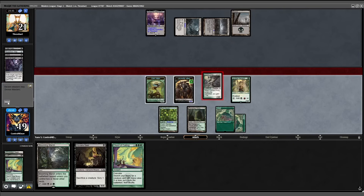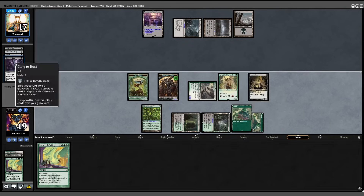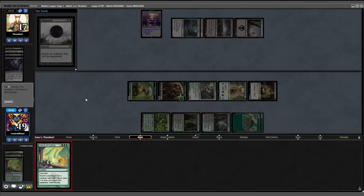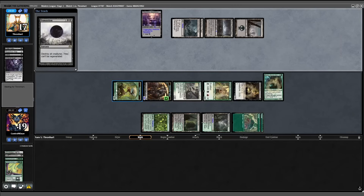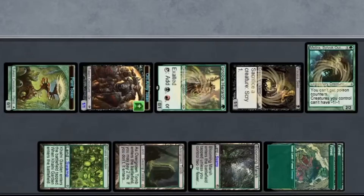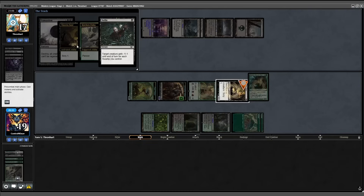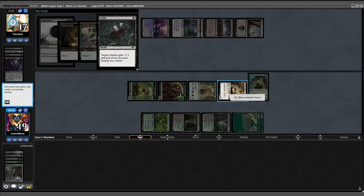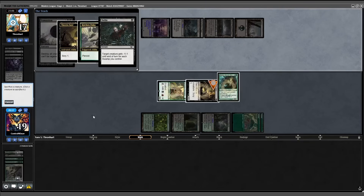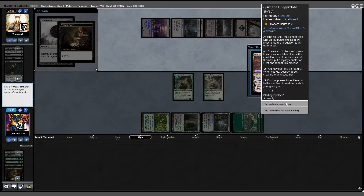Move to combat, attack in for four — they're at 17. Play Blooming Marsh and our Viscera Seer. We have infinite life here, so to speak. I'm going to cord for three, get Melira, and set up the top of my library. Because of the way the Magic Online client is built, there's no real way to auto-loop an infinite combo. But playing in person, you just demonstrate the loop and that's good enough. It doesn't matter anyway — opponent kills my Viscera Seer before I can waste both our time, then Damnation resolved and the game was essentially over.